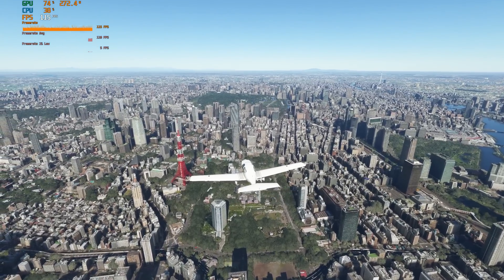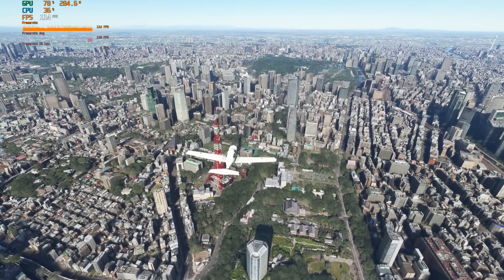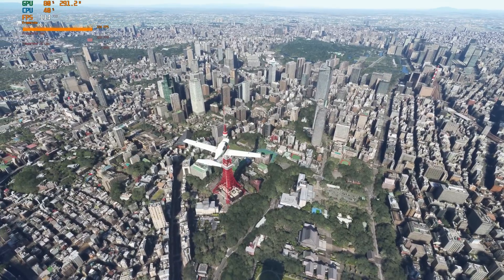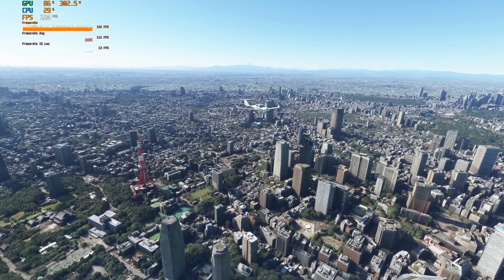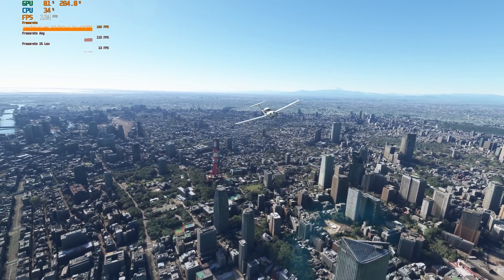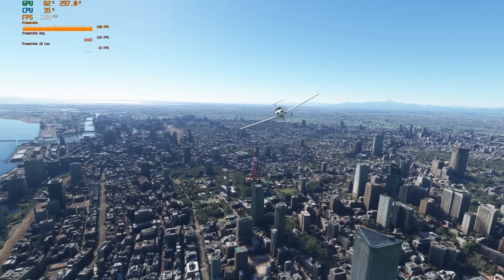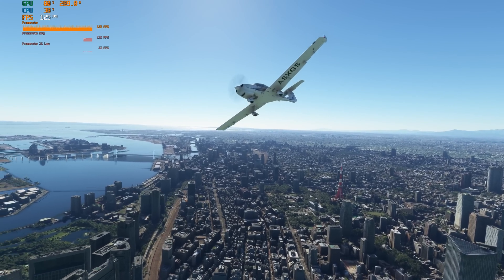With that done, let's move on and look at some of the stunning scenery within Microsoft Flight Simulator — various cities around the world and some truly beautiful locations as we talk about the performance with the 4090. Here we're flying over Tokyo, a lovely city, and you can see the frame rates are still very, very good here — over 120 frames per second.